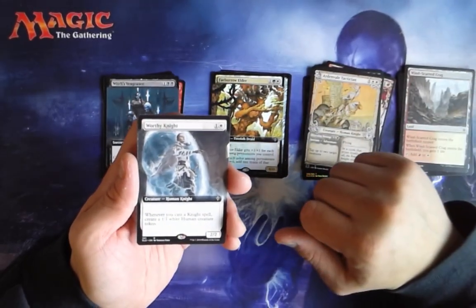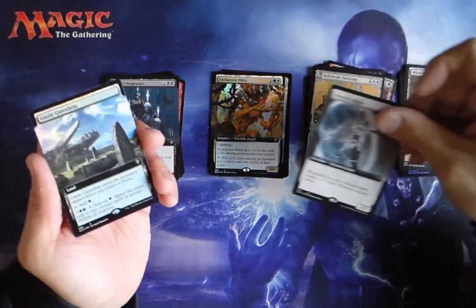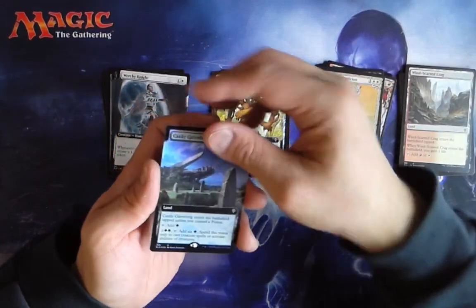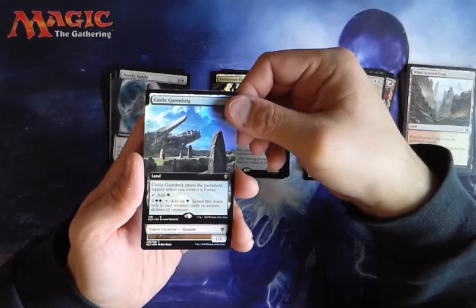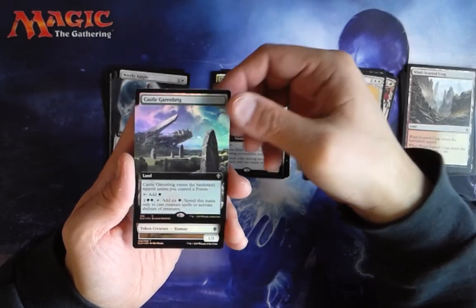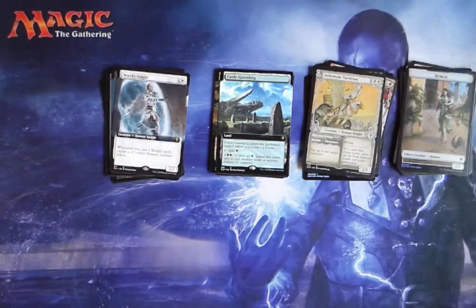Worthy Knight is our non-foil extended art. And we got a Castle Garenbrig as our extended art foil. So we got two extended art foils. And a human token. That was pack two.